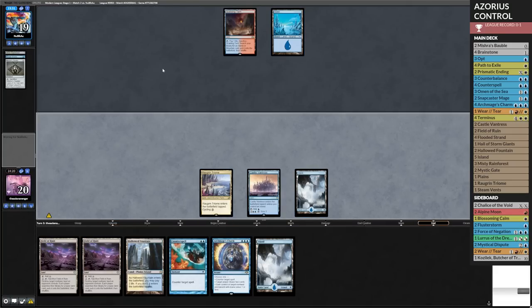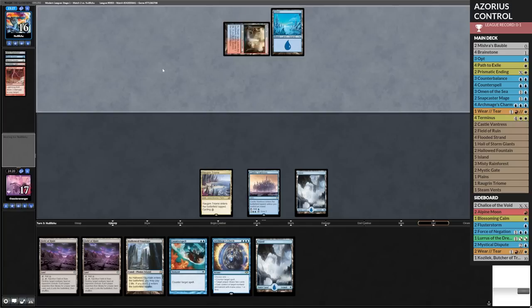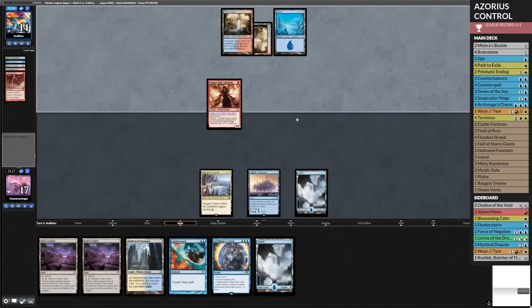Let's see if this works. We need a Counterbalance to shut off all their shenanigans. Well, this might just be straight-up blue-red. Here comes Merfolk Trickster or something like that probably. Oh yeah — you got it. I'll just steal that, which will then force them to use their mana or react to me in some way.